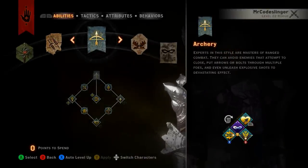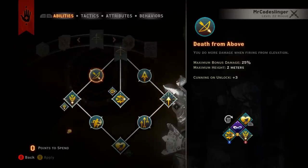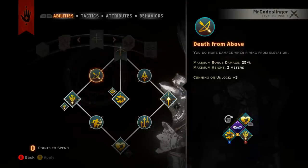So the archery build — obviously this is where we're going to start first. At least three of the four passives you need to take, and at least three of the four abilities you need to take. Let's talk about them.